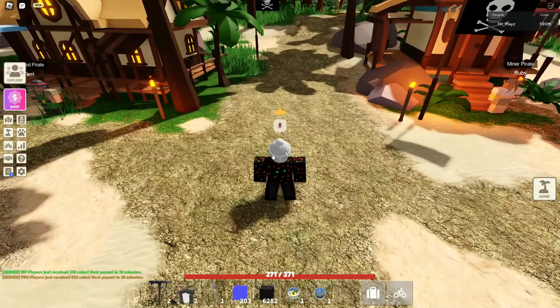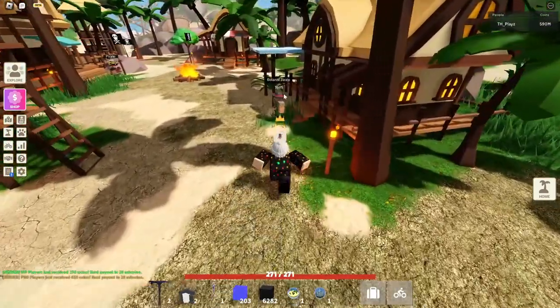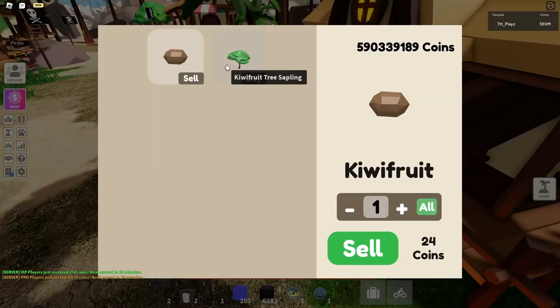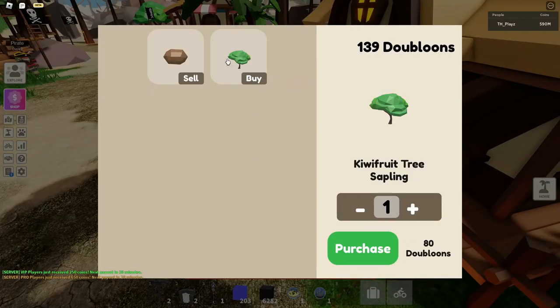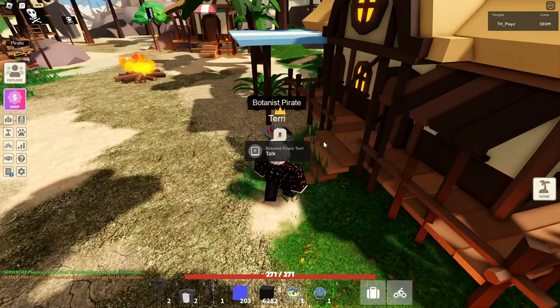Back at the intersection, now I'm showing you where to find Terry. Turn left from the intersection and you should see him right there. You can buy the Kiwi Tree Sapling for 80 Doubloons, and you can sell all your kiwis to him as well.